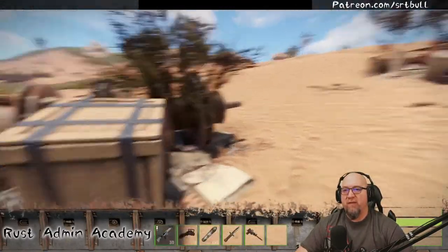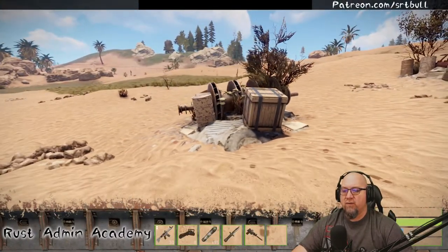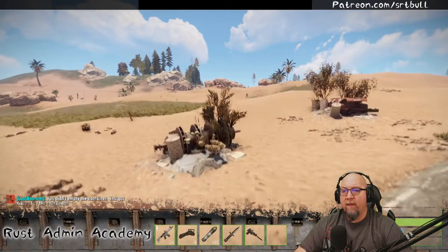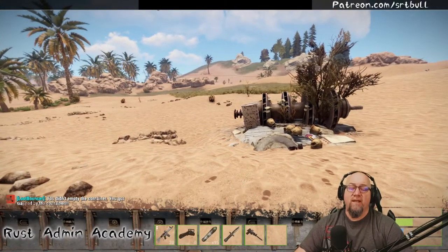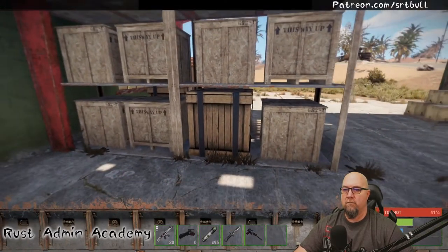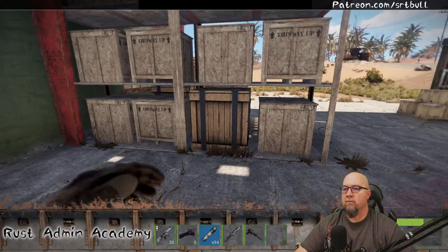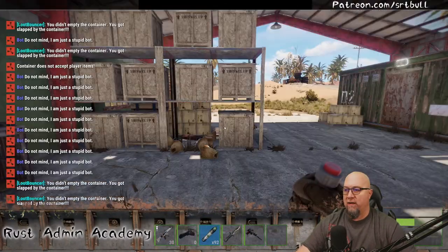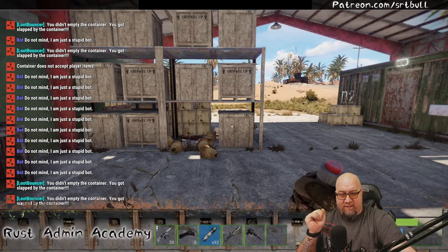We save the config, reload Loot Bouncer, and go in-game to test the slap. We go into a container, pull out the scrap, step back - my health is currently at 100 - and in about five seconds we get slapped. There we go - health is now down to 50. You can control how much damage each slap does. It also gives a warning in chat saying you didn't empty that loot container and therefore got slapped.